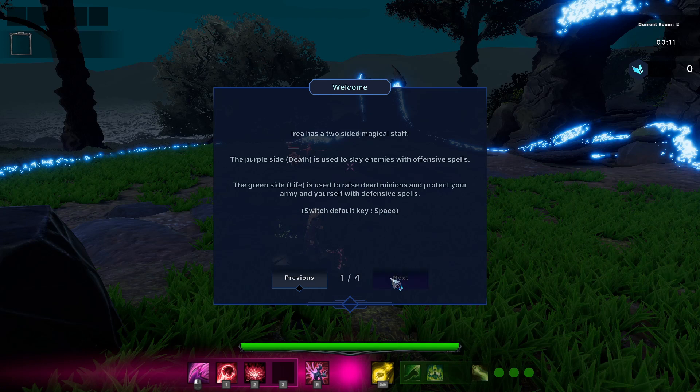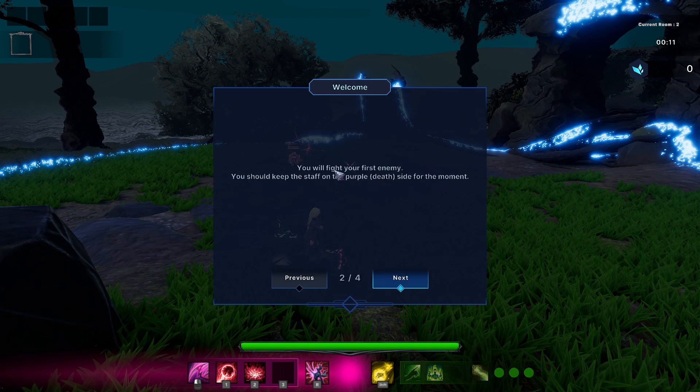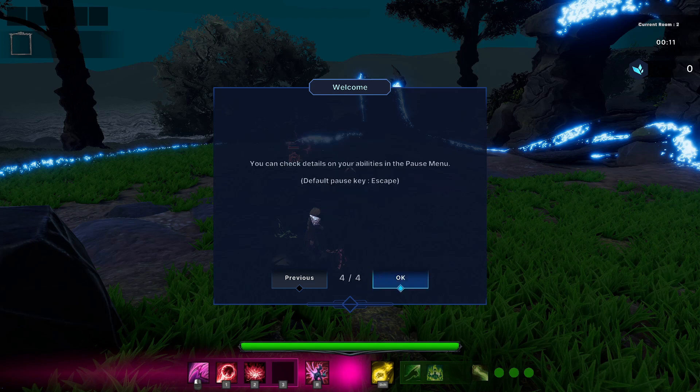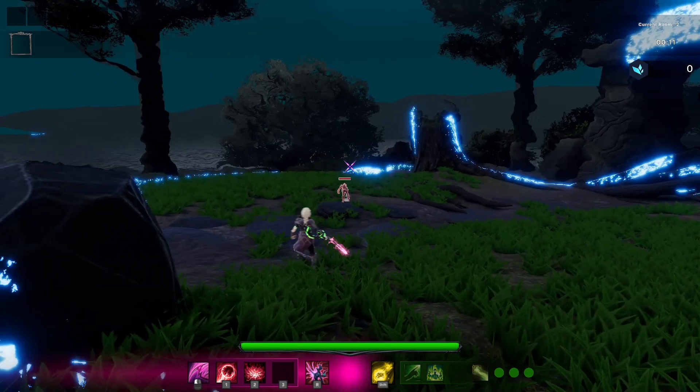Switch default key is space — that seems nice. You'll fight your first enemy; keep the staff on the purple Death side and use your offensive abilities to slay enemies. Default keys, alright — I might want to change that. You can check details on your abilities in the pause menu.